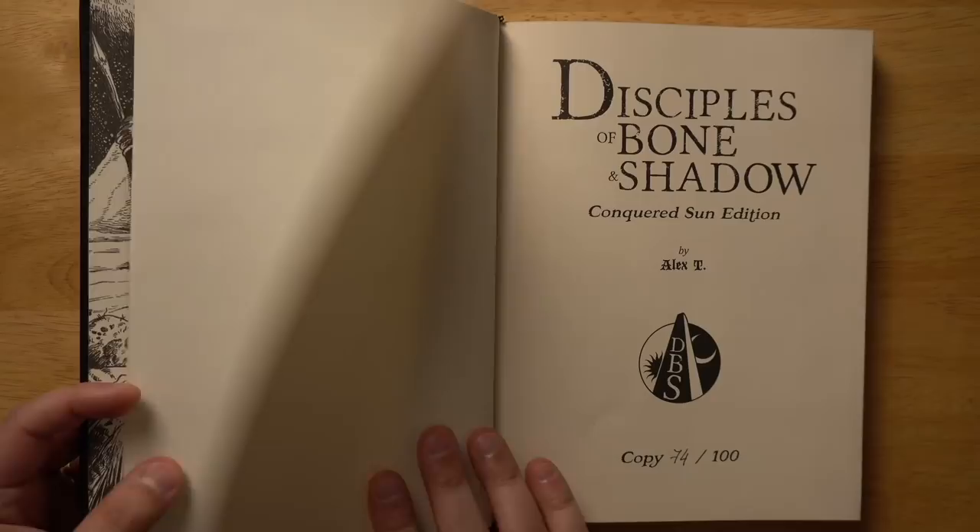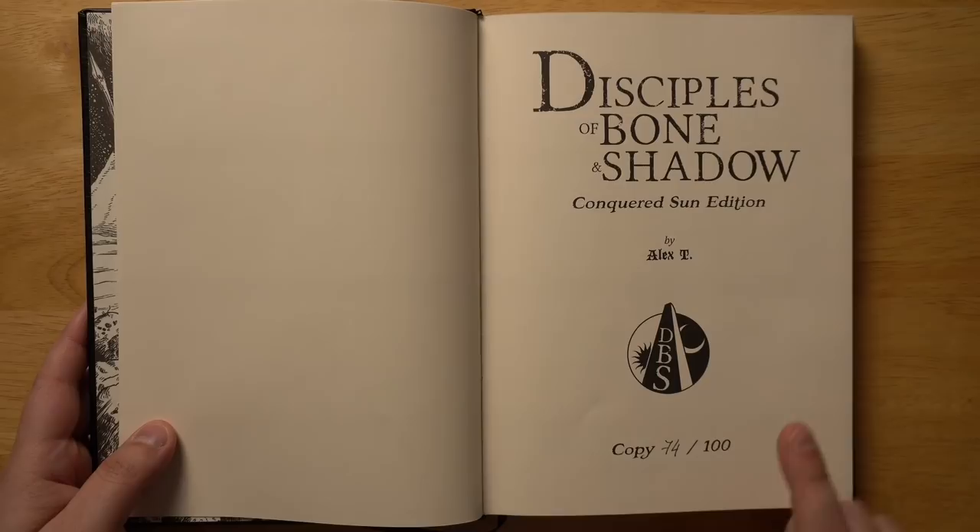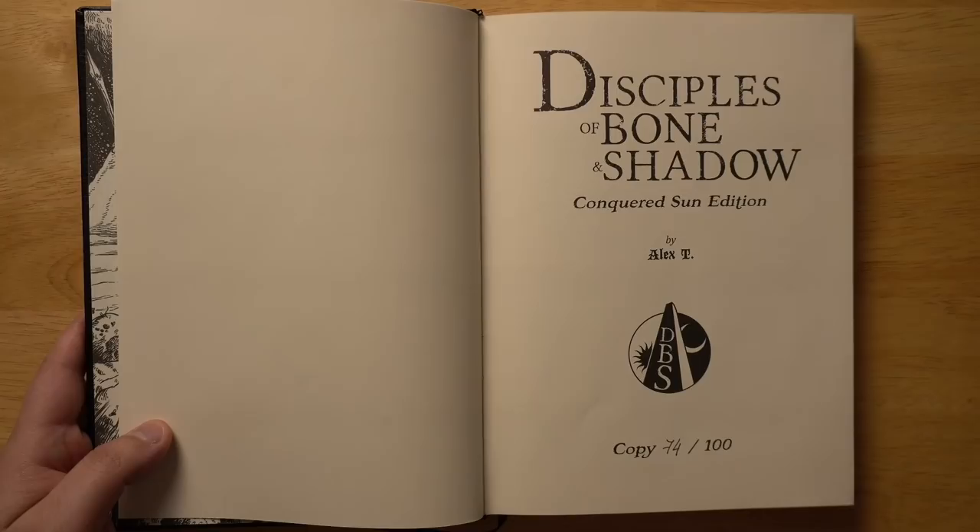Some very grungy old school illustrations right inside the front cover. This is the Conquered Sun edition — that's the really big deluxe version by Alex T., and this is copy 74 of 100, so I guess there weren't very many of these made.